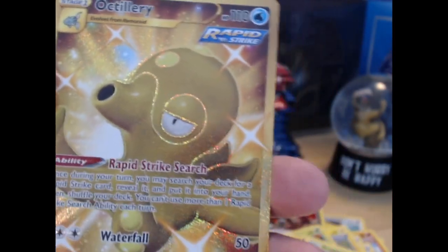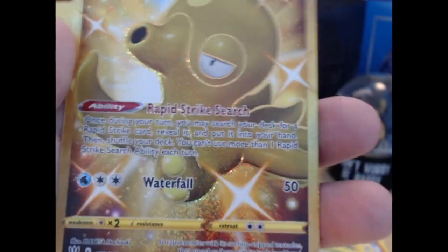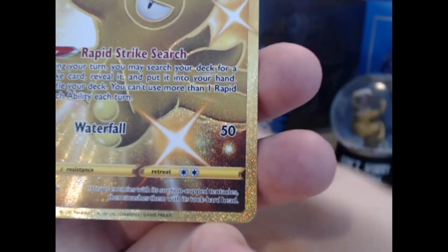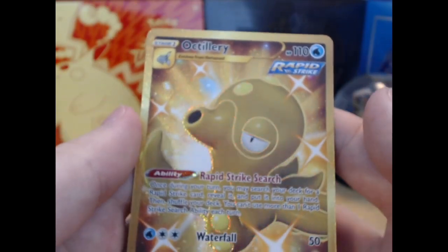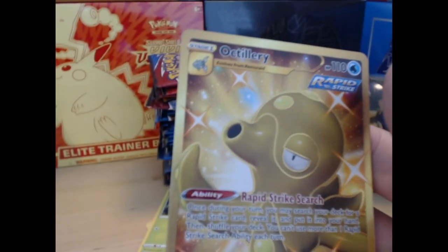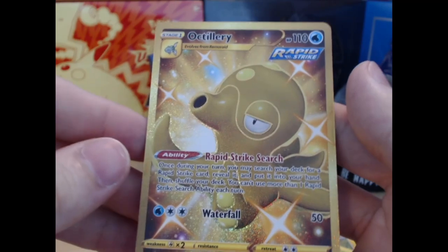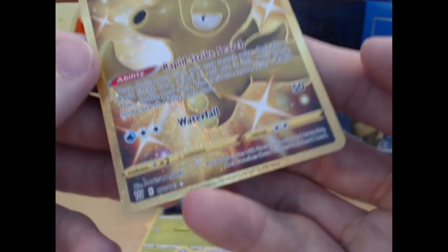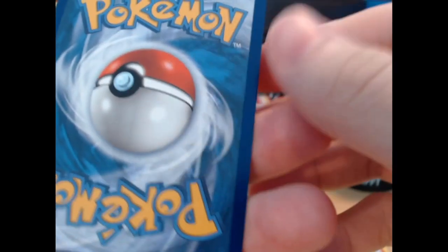What — a Gold Octillery? Really? Holy, what is that luck! That's like — I don't know how many packs I've opened so far, but the centering, it's not great top to bottom — left to right it's solid.